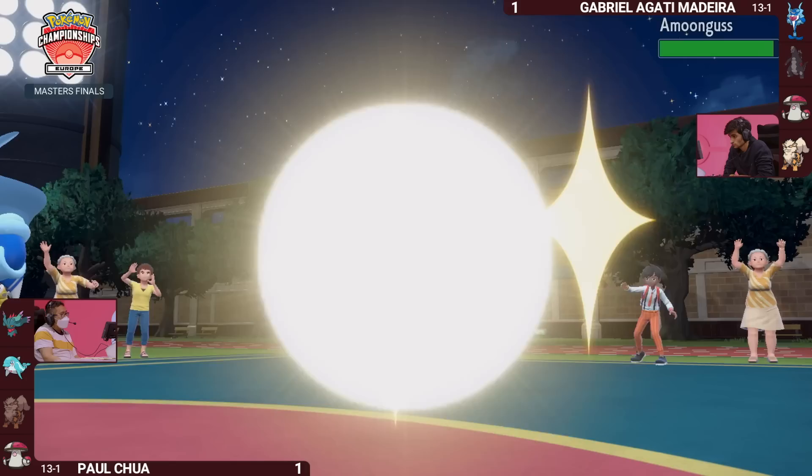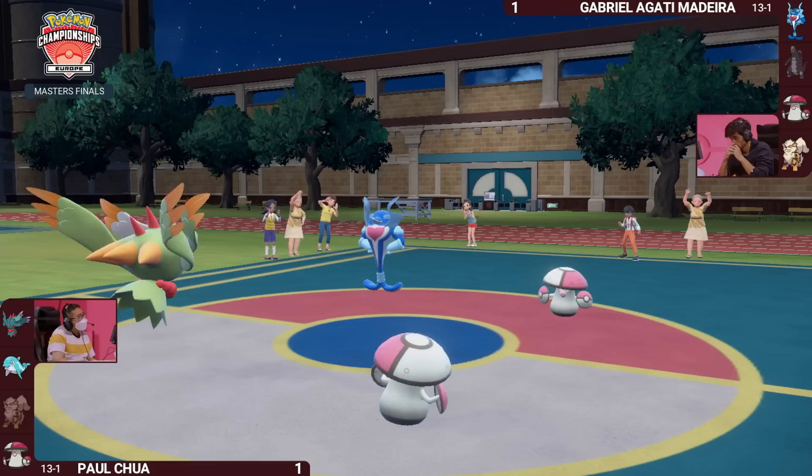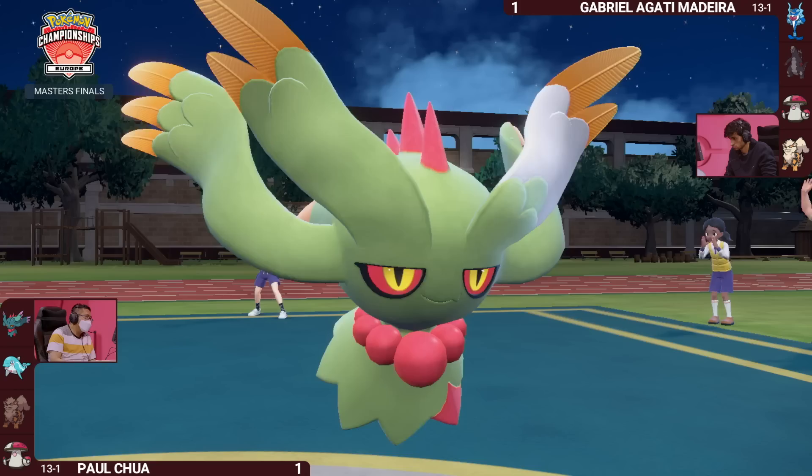There's another rotation — Arcanine leaves the field in favor of Amoongus, and Fluttermane does get the wake up. Goes for Shadow Ball right into Gabriella's Palafin, and it is going to hang on. But it negates the ability for Palafin to make a Substitute. So it's just going to go right to sleep. Everything going perfectly for Paul — it's just enough to stop the Substitute from being activated on Gabriella's side.